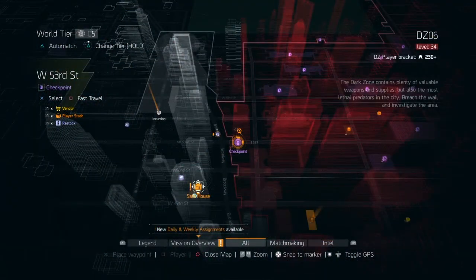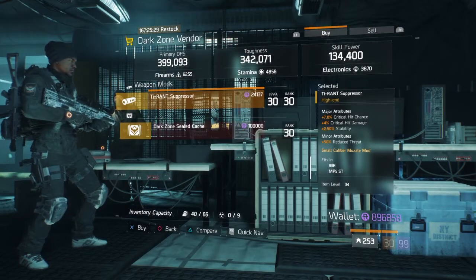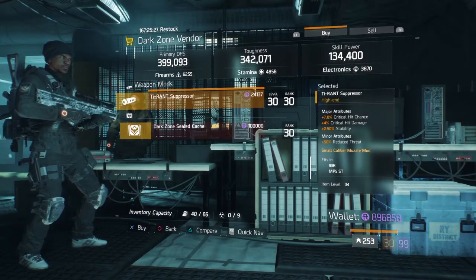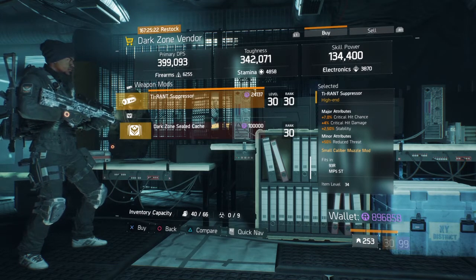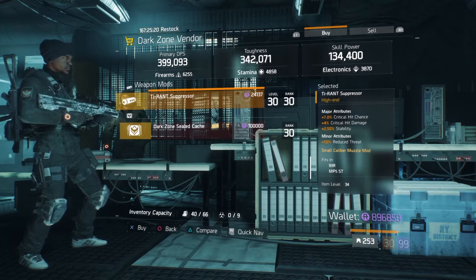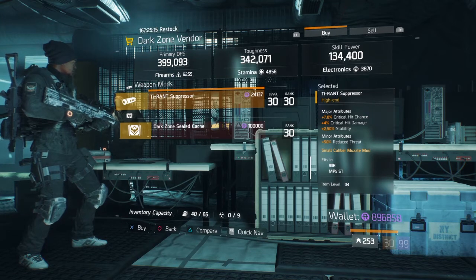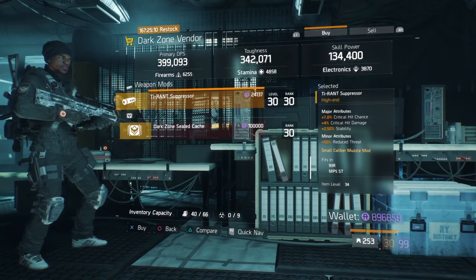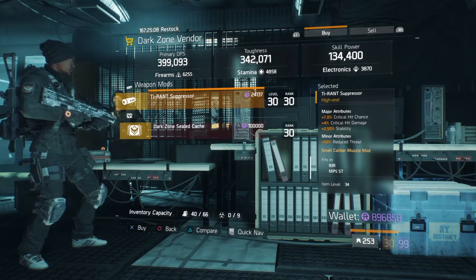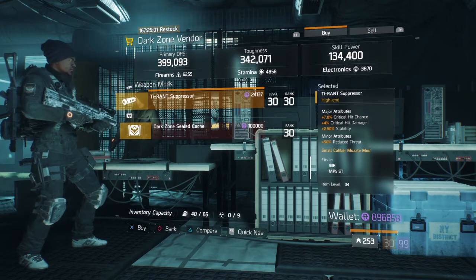At the West 53rd Street DZ vendor, we have a T-Rant Suppressor with 7% Critical Hit Chance, 4% Critical Hit Damage, 2.5% Stability, and 50% Reduced Strat. This is great for pistols and submachine guns. It's really good because the primary stat is Critical Hit Chance at 7%, which is very high out of a possible 7.5% max. Pick this one up if you've been looking for a Critical Hit Chance Suppressor.